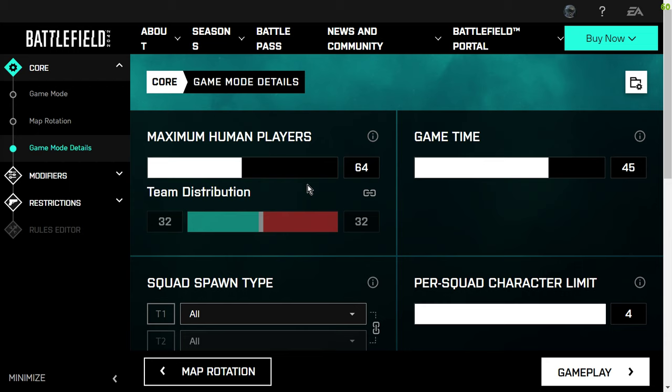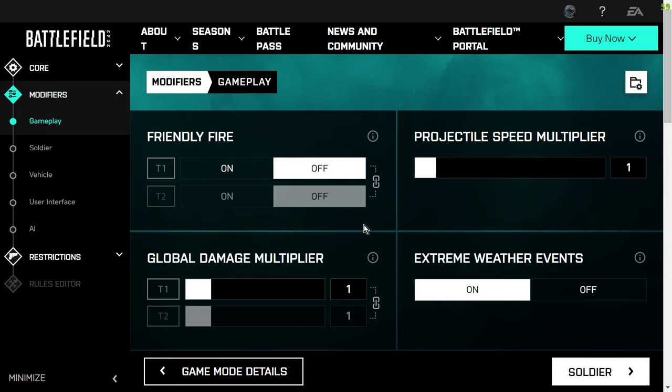Game mode details: maximum human players — I always put 64. This is where you could unlink that and have uneven teams. Even though this is really a single-player experience, we still put it up to 64 maximum players, because if you put it down to, like, two, you don't get any AI bots coming in. The AI bots are replacing the human players. Game time and all this sort of stuff you can also change.